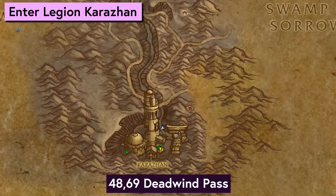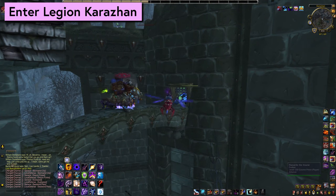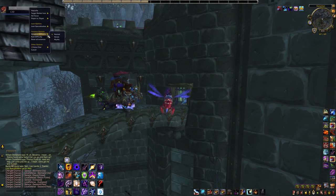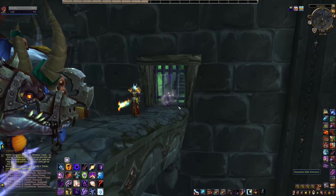Next it is time to head to Legion Karazhan. The dungeon difficulty is not relevant for this, so if you are lower geared you might want to turn it down to Heroic. The entrance is up here on this little bridge thing. If you are going in any other door, you're going into the wrong instance. We want Legion Karazhan entrance right here.